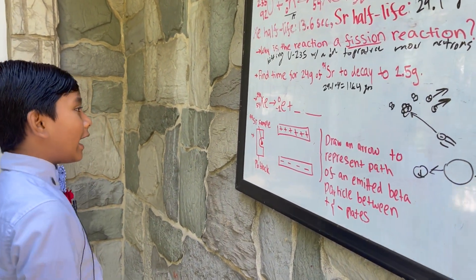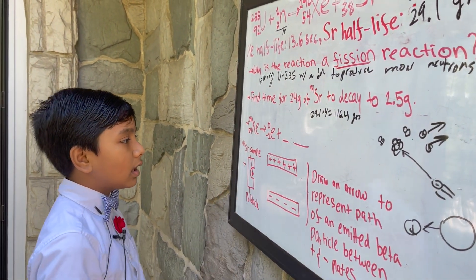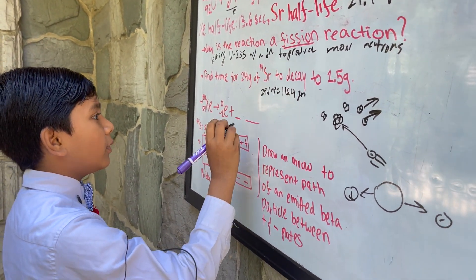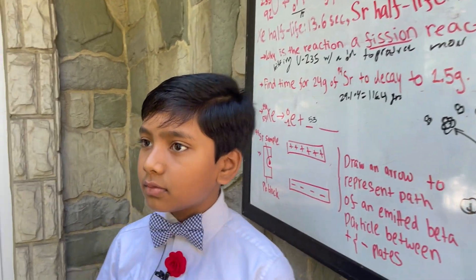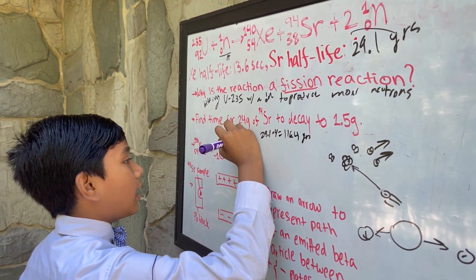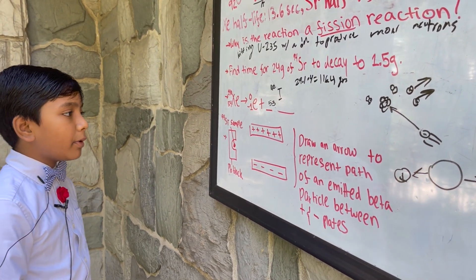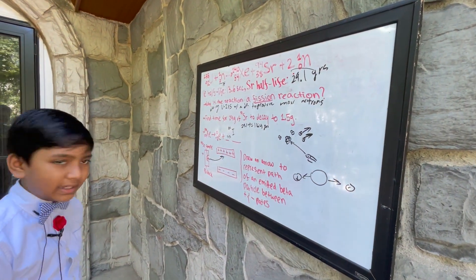So xenon-140 becomes one electron plus... wait — not xenon. We're going to put the element that comes before xenon. Iodine is the 53rd element, so iodine-140. Now, draw an arrow to represent the path of an emitted beta particle. A beta particle is negatively charged — it's just an electron — so it's going to gravitate towards a positively charged plate.